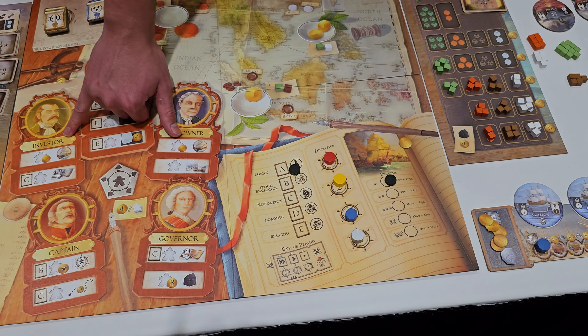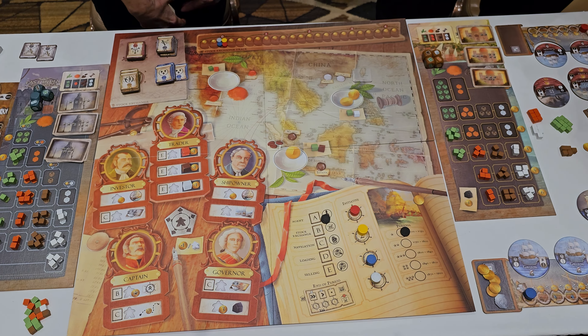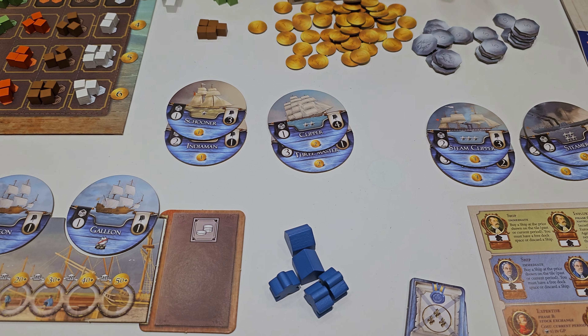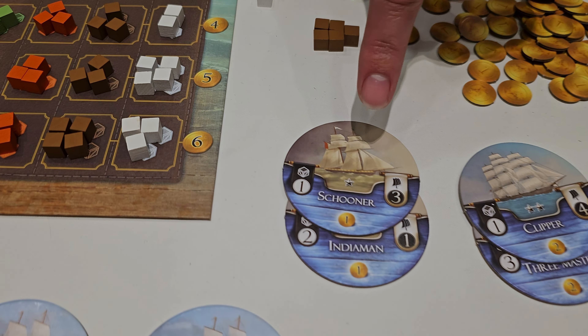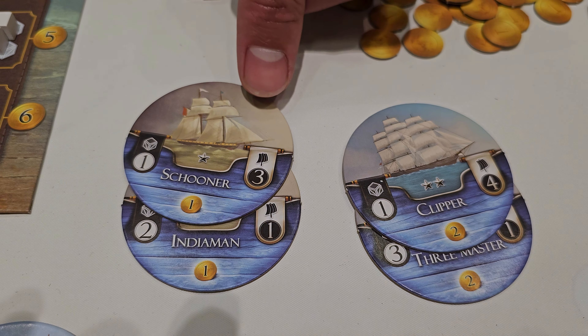You also have the ability to purchase ships. As the round progresses, you'll go into different eras, and from there you'll have all different abilities and options for the ships you want to purchase. These ships differ not only in price and the era from which you can purchase them, but also in cargo hold and speed.